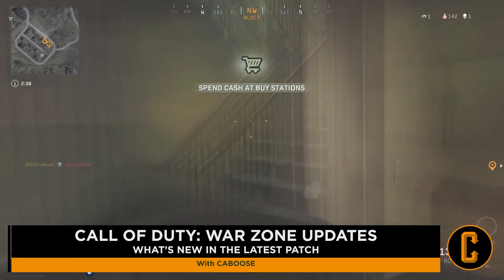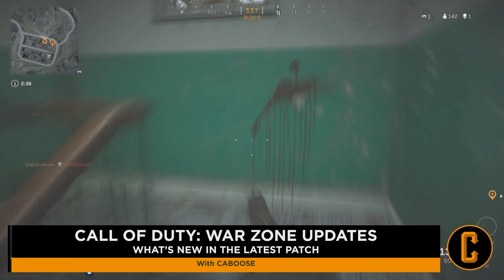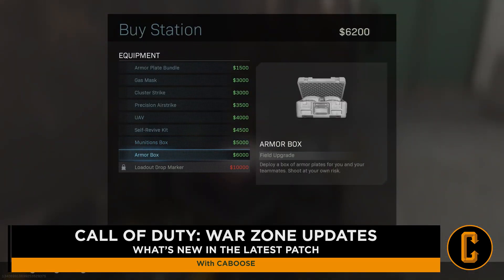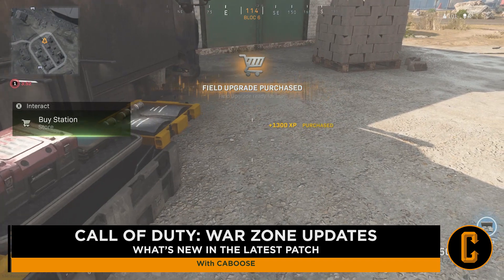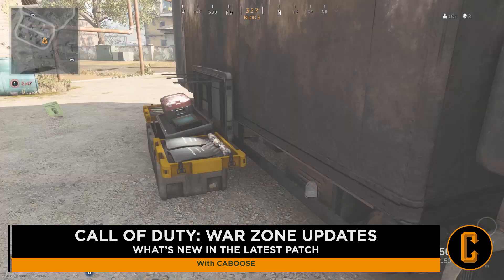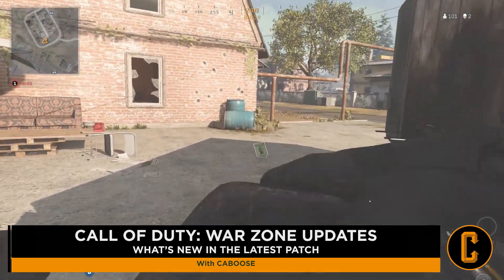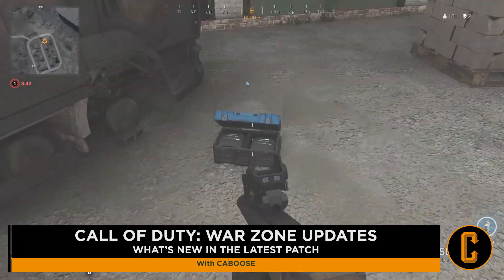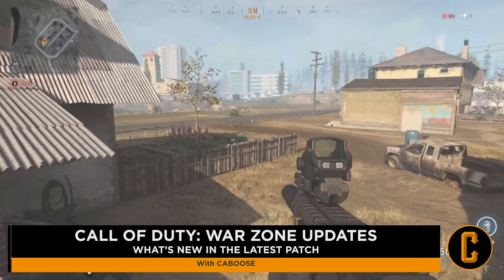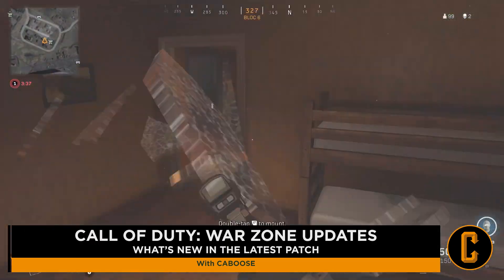First things first, we got a brand new item added into Warzone known as the Armor Box. In the buy stations you're now going to be able to see this available to purchase for six thousand dollars, and it's also going to be available as ground loot as a rare drop. Essentially it is exactly what it sounds like — just like the Munitions Box, when you drop it on the ground you get fully loaded on armor.